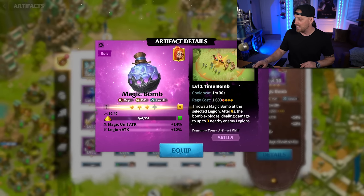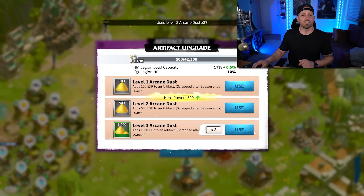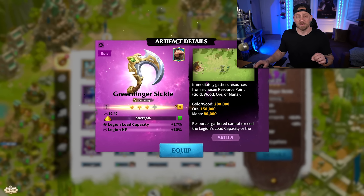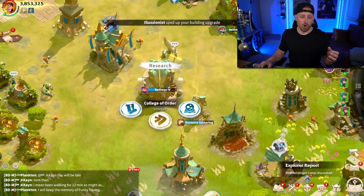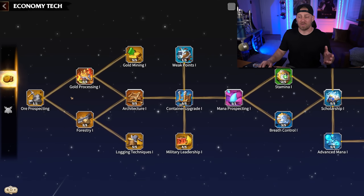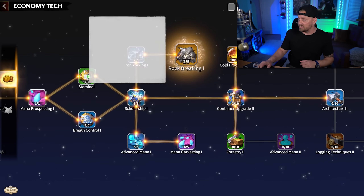To upgrade artifacts, you can upgrade their skills once you get more of the required emblems. You can also use arcane dust to upgrade them to the next level — for example, getting one up to level 30 further enhances abilities and also grants hero power. Artifacts are not only super effective inside of the game, they are really super fun.